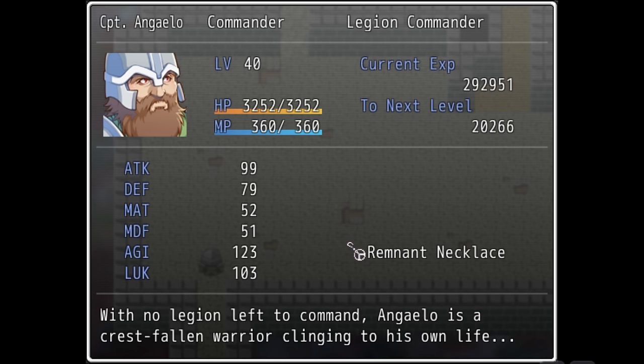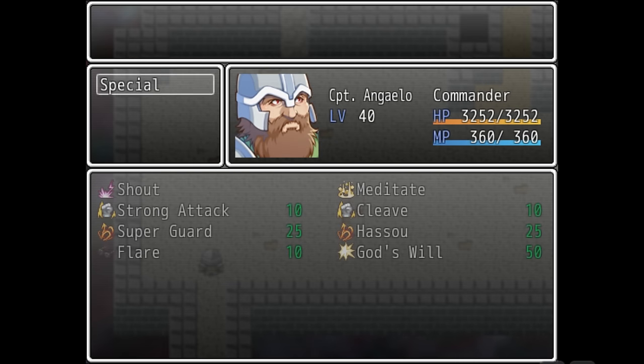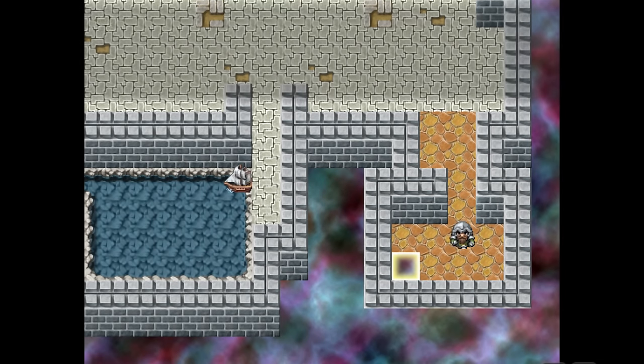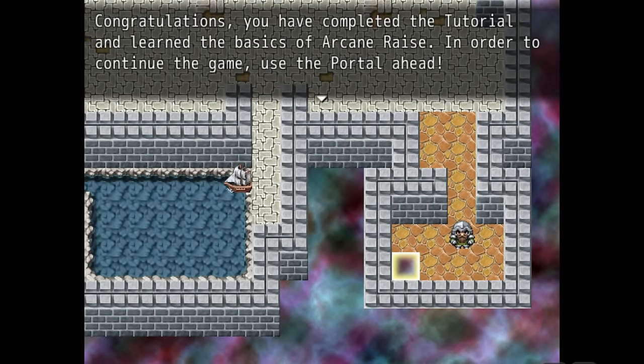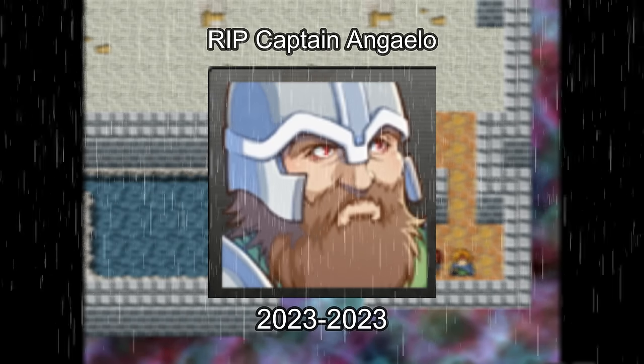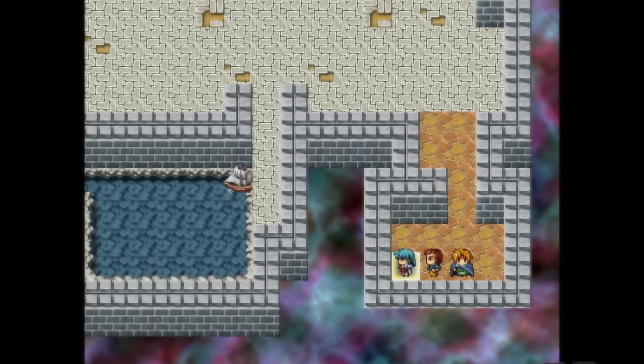Looking at the status screen, there's a brief bio describing him as a crestfallen warrior with no legion left to command. If you're thinking 'oh, that sounds interesting — maybe we're going to go back in time to find out what happened to this man, what tragedy befell him and his friends, maybe we'll meet him in the main game and he'll become a party member' — that's what a good JRPG would do. Well, after finishing the final tutorial area you're instructed to step into the portal, and when you do, Captain Angelo is immediately replaced by a party of three random characters with hair colours that exude main character energy. Poor Captain Angelo is never seen or heard from ever again.